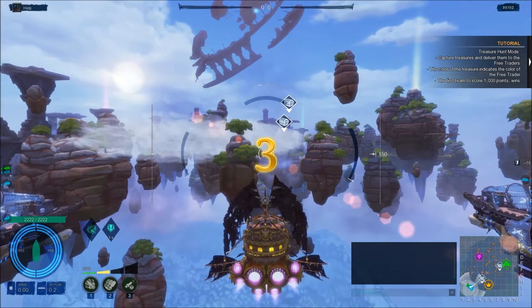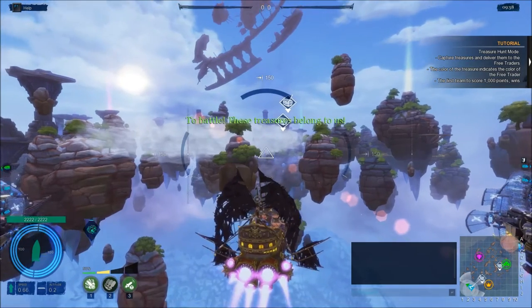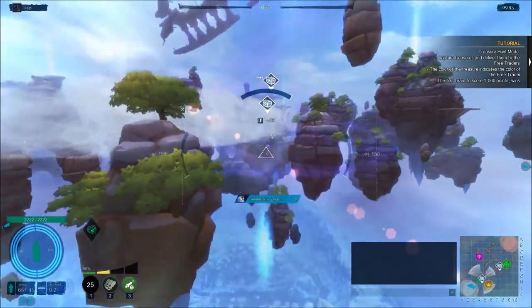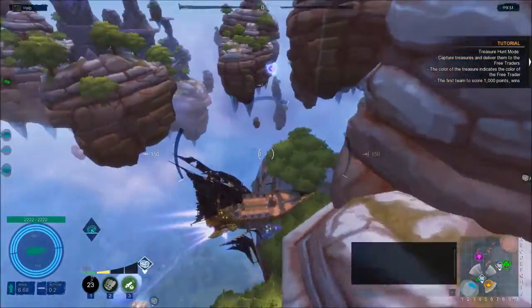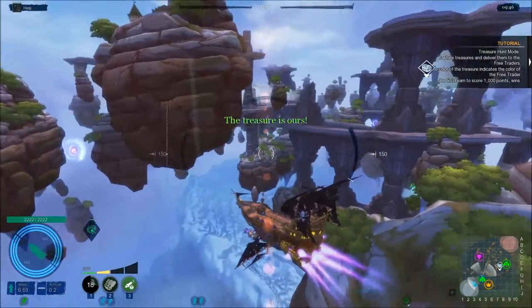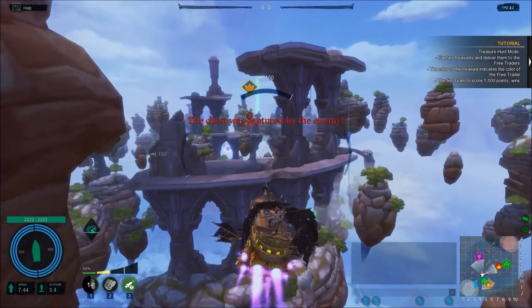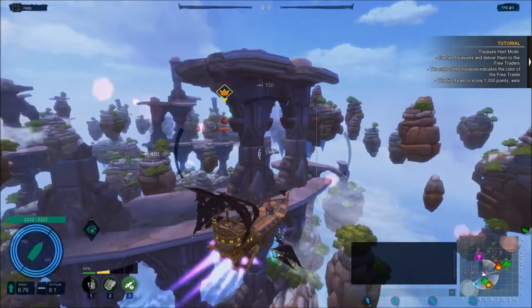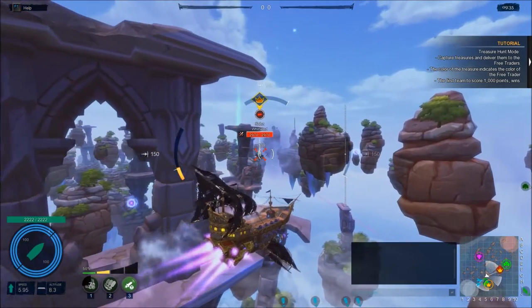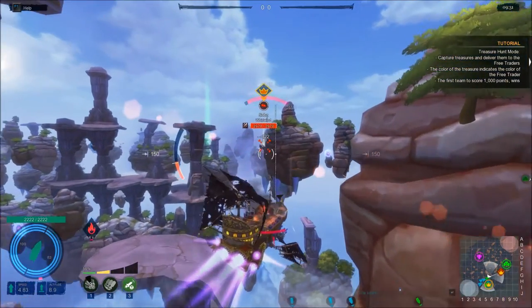Treasure Hunt Mode again. Let's see if we do better than the first round. I'll grab the treasure directly. Someone was almost as fast as me — actually faster, I jumped further than them. We should stop Yellow. Interception course initiated. Rollwind. Subs — you know Subs from the Closed Beta, not a bad player.